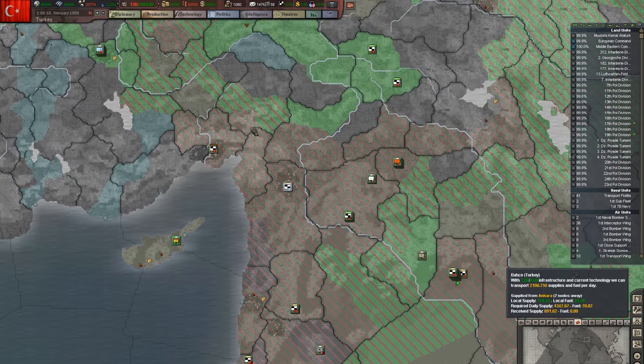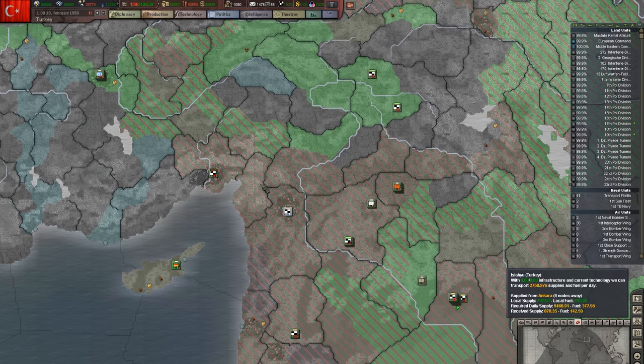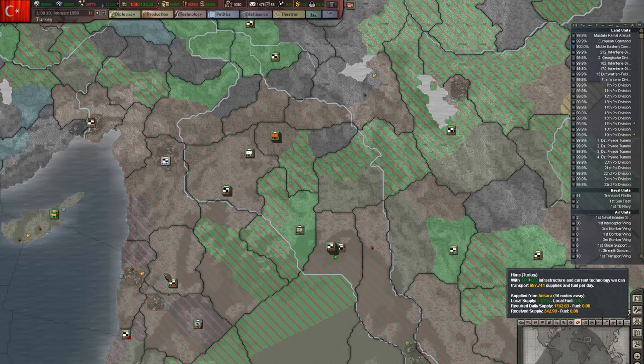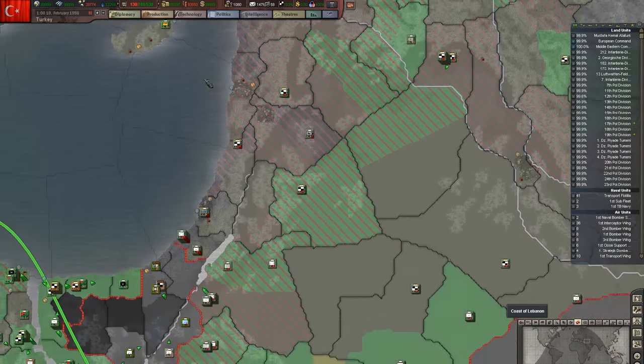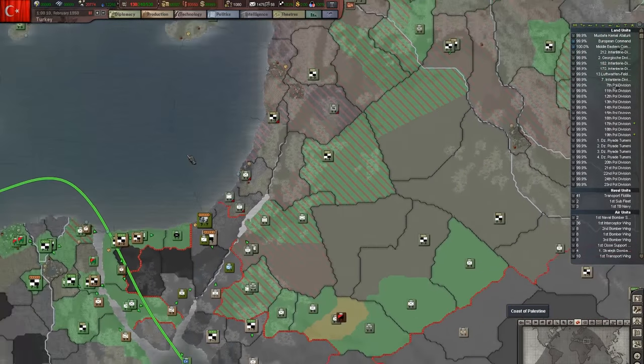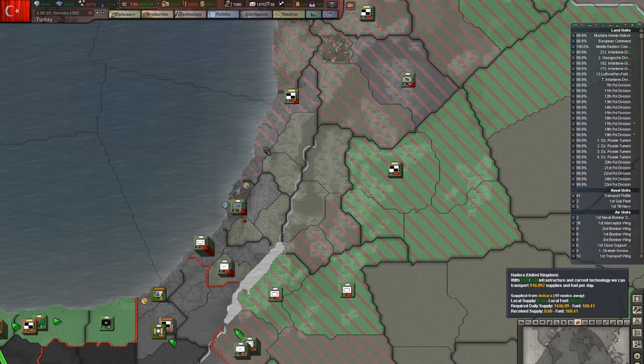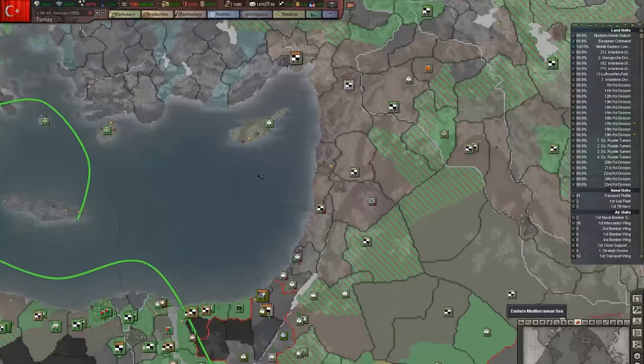I've got some red hash marks here but I'm not even really sure what that means — it doesn't tell me what that means. There's no legend, no key, nothing in the tooltip. I'd probably have to go look it up, which I probably should do but haven't had time. And you also don't have a lot of control over it as a player; it just kind of automatically simulates.